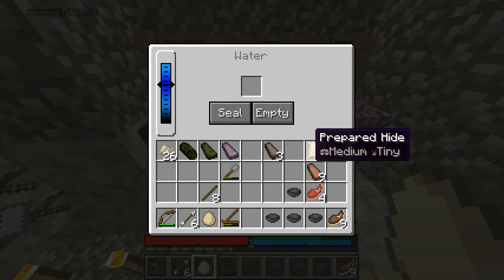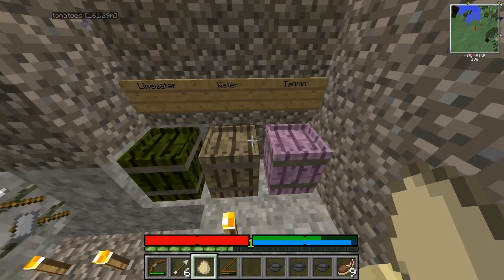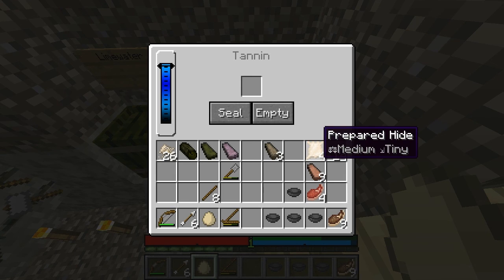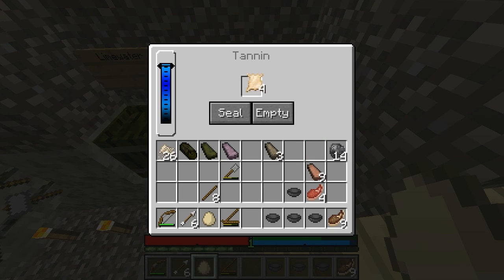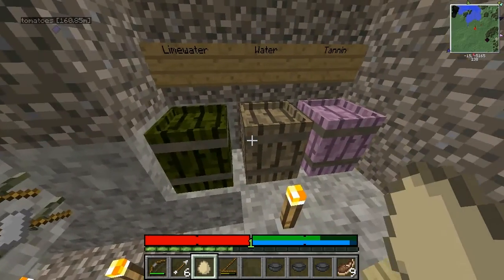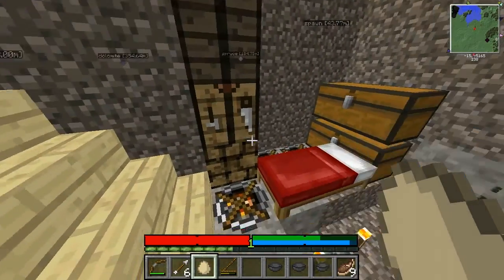From here we don't need to scrape it again — you just put your scraped hide directly into the tannin. We put our prepared hide right into the tannin. Yes, that's right. Seal that off and we're good to go. And that's how we do it. Soon we'll have our full leather armor.